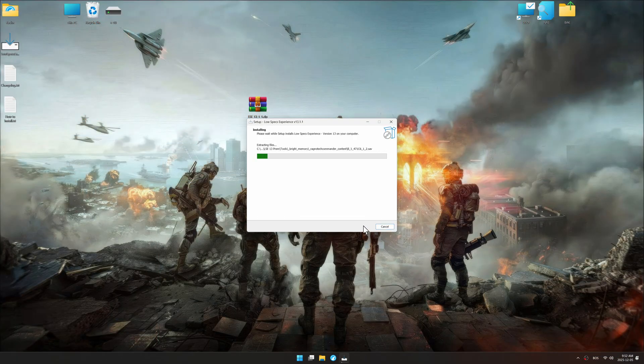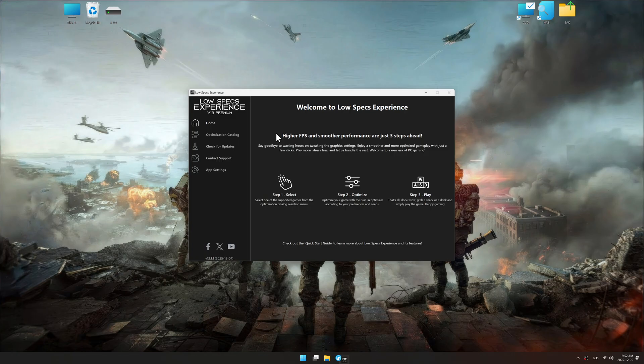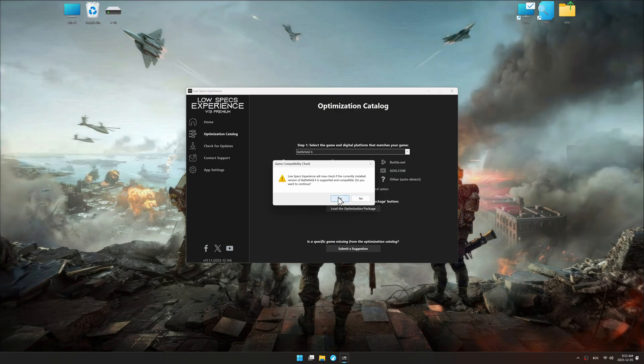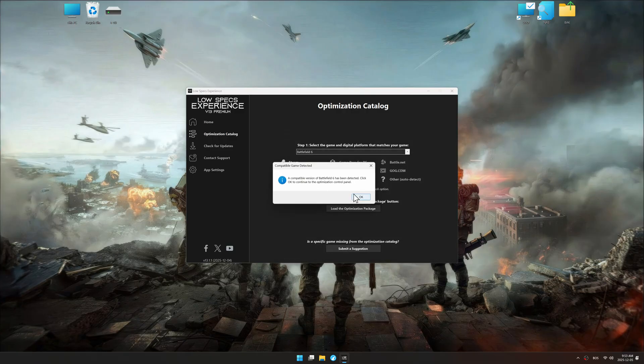First, download and install Low Specs Experience using the link in the video description. Now start it from your desktop shortcut and head into the optimization catalog. Choose your digital platform, or let it auto-detect. Select your game and click load the optimization package. Low Specs Experience should automatically detect the game version installed on your system, and if it does not, manually select the game installation directory. Now press OK, and the optimization control panel will load.